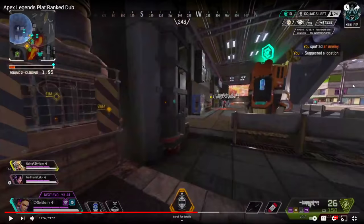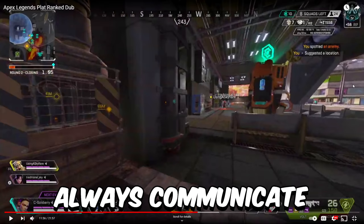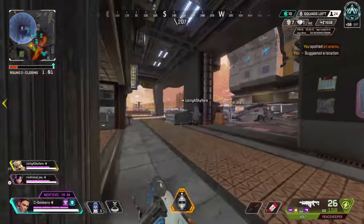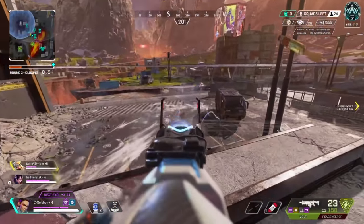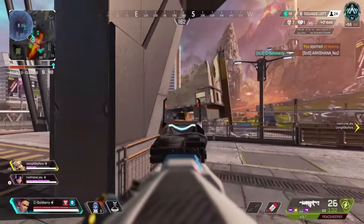A quick thing, guys: especially in ranked, make sure you're always calling out who's weak. Make sure your comms are on point — call out what color shields each character has, and if you can recognize which character has which shield, that's even better. They're trying to solo out this guy on the right. Salisbury runs up to this guy down low — very bad positioning from that Bloodhound, but a great knock by Salisbury makes it a 3v2.